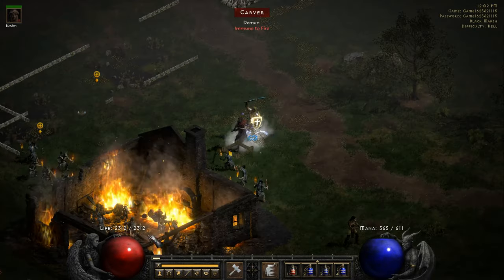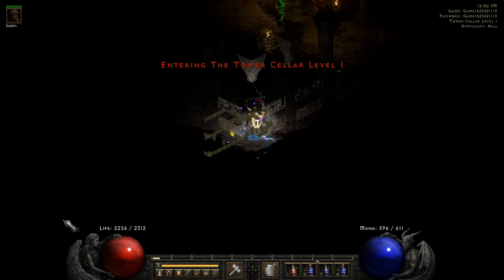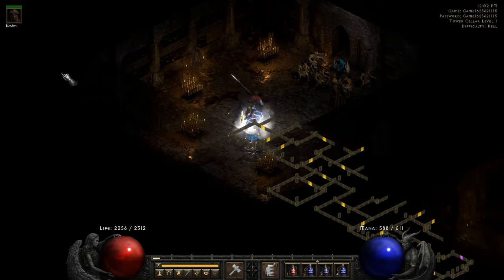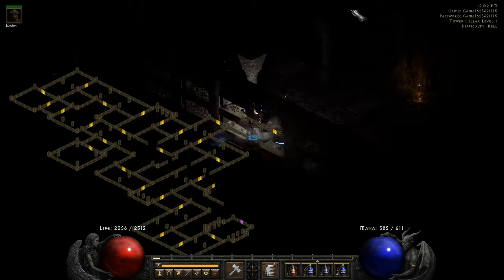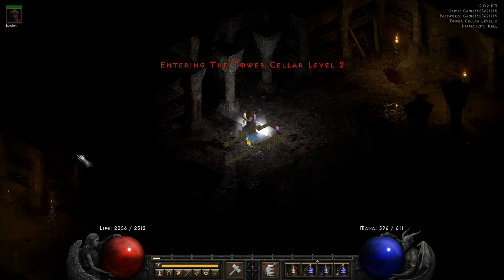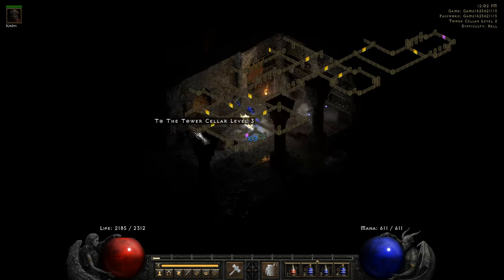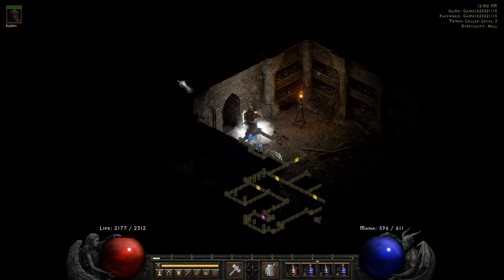The run that we should be doing is a pretty normal one — we go for keys. We're gonna get keys of destruction, keys of terror, and keys of hate. In order to do that we're gonna have to clear Countess, Summoner, and Nihlathak. The problem if you're playing Blizzard Sorceress or Cold Sorceress in general and you don't have Infinity is that you'll have to wait for your Merc to clear Countess and the mobs around Nihlathak.